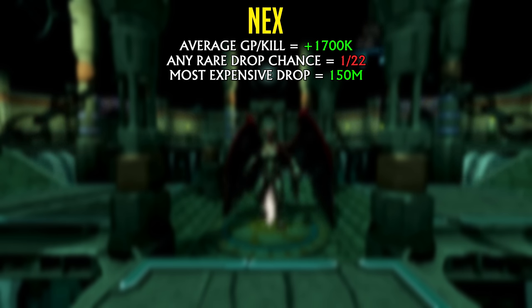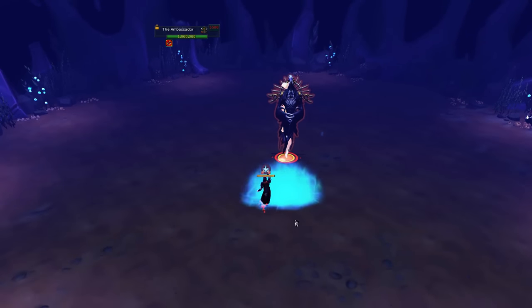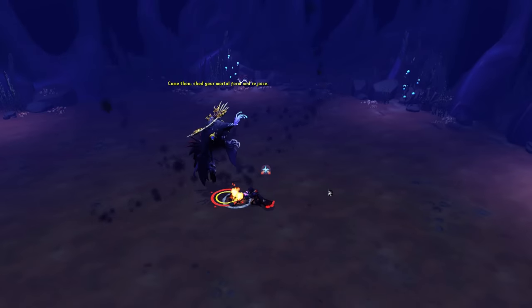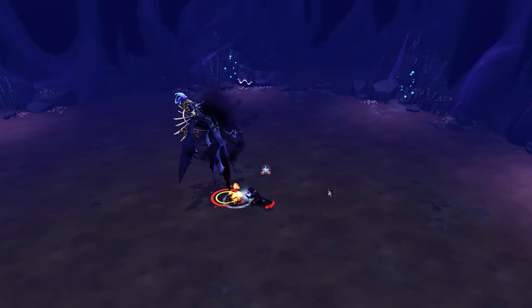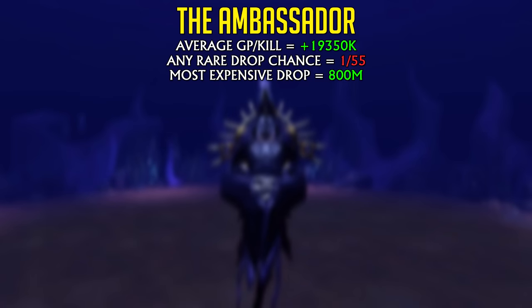1.7 million is still not very high on average, and the most expensive drop you can get at Nex is the Torva Plate Body at 150 million GP — which would pay for 30 darts if you were buying them at the Travelling Merchant. But there's a better choice that does require some PVM skill, and that is the Ambassador. The Ambassador is so good because you can get Drygore Crossbow Pieces, giving an average GP per kill of 19.3 million. The odds of getting a piece are 1 in 55 kills, but if you hit that lucky jackpot, it's a nice payday.